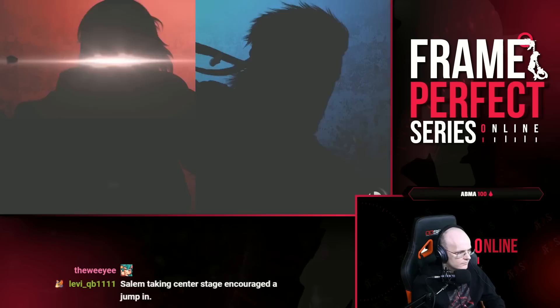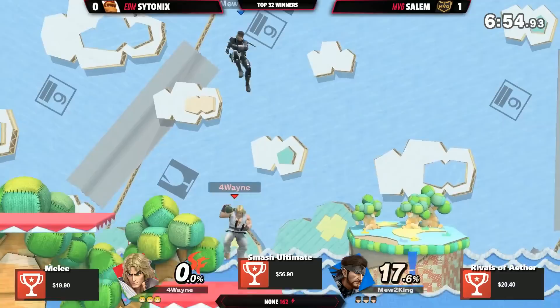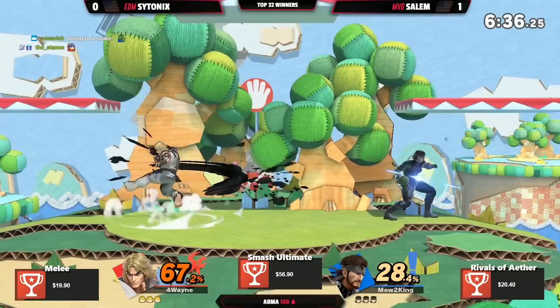Now they can both kill very early. You can't really run away on this stage, so there's going to be a lot more up-close combat compared to normal stages. Tried to get a Shoryuken but it wasn't quite enough. Dash attack — oh, triple dash attack, quadruple dash attack! He read that — he knew he wanted to jump in, a common option. Ken wanted to cover the roll-in because it's safe.